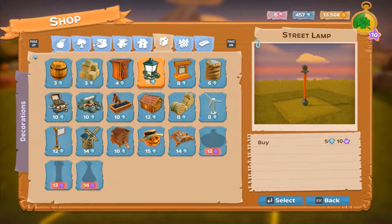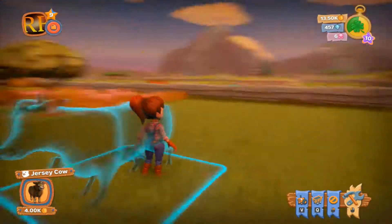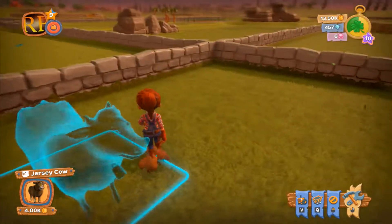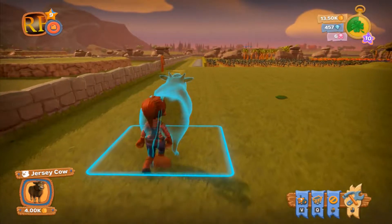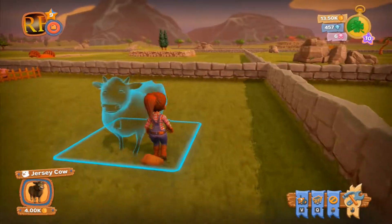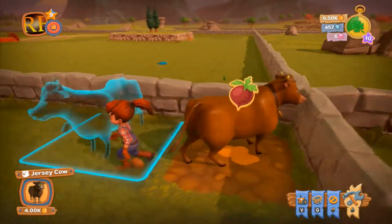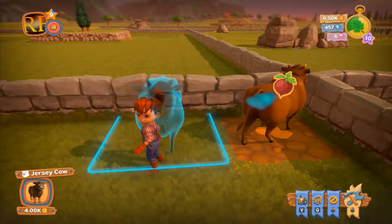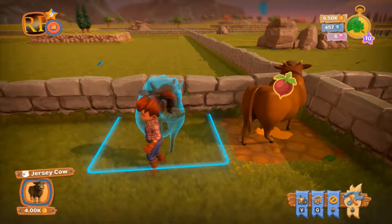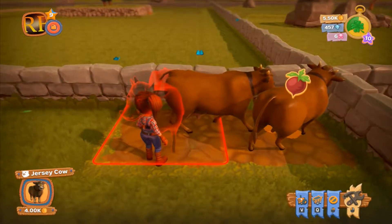Actually we'll put the cow down first because we're at that end. We will put the cow in the corner. We'd better give the cow a friend. There we go — two cows!